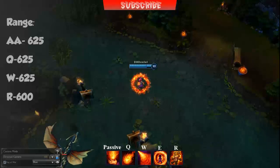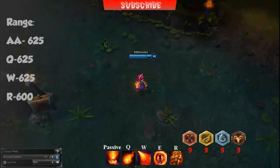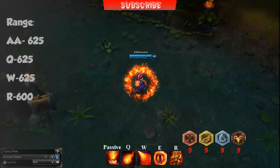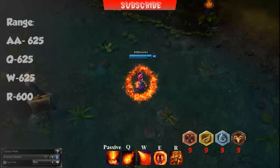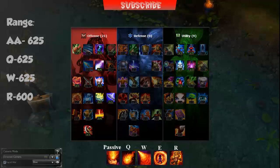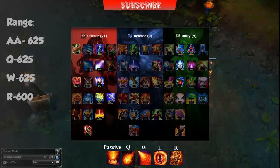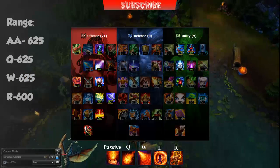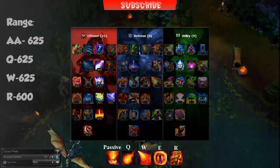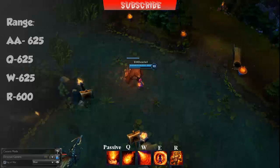Moving on to the rune page. I recommend you go for Greater Marks of Magic Penetration, Greater Seals of Mana Regeneration, Greater Glyphs of Ability Power, and Greater Quintessences of Ability Power. This will ensure your sustain and power in the early game is above your opponent. For the highest burst potential, I recommend 21 in the offence column and 9 in the utility — 21 offence for extra killing potential, ability power, cooldown reduction and attack damage, and 9 utility for cooldown reduction, extra buff duration and mana regeneration.